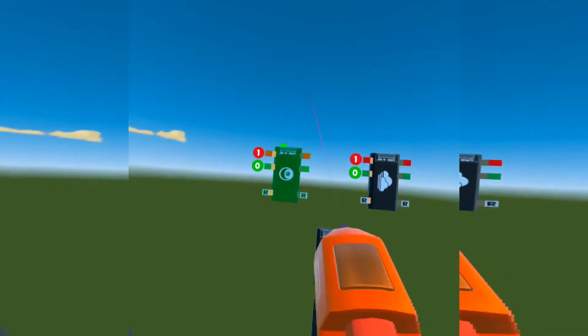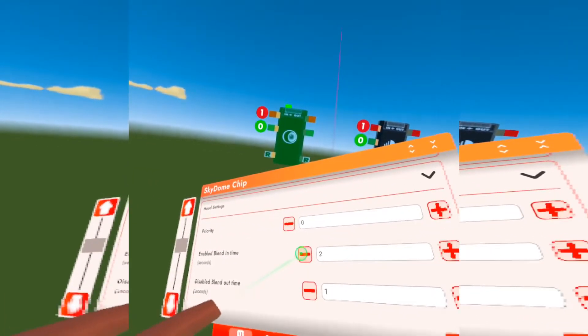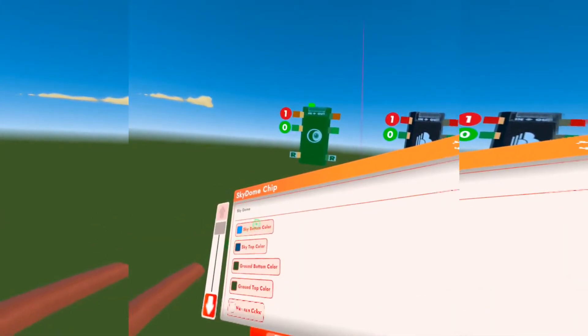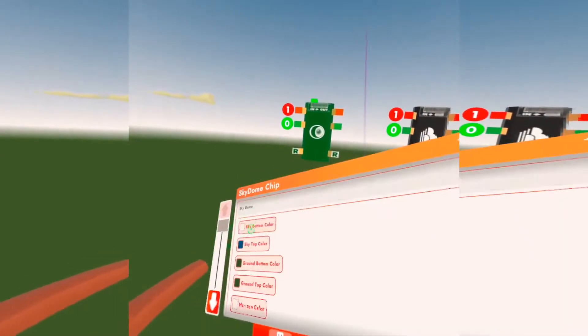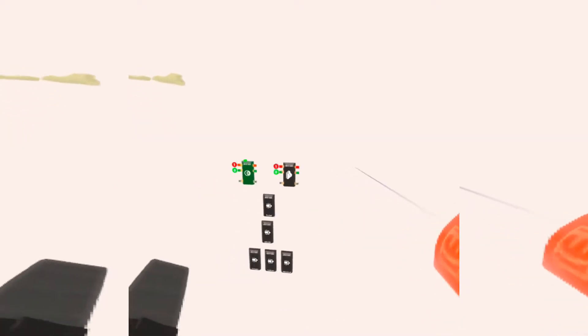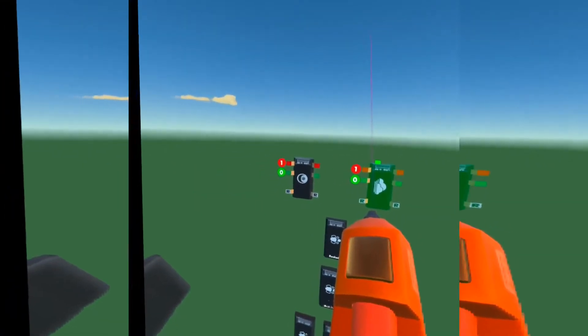Go into your Sky Dome chip and make the enable blend time one second. We want to turn all the colors white — I'll be back once I do that. Okay, once you turn everything white it should look like the whole sky dome is white, but you can still see objects clearly — that's where the fog chip comes in, so go into your fog chip.